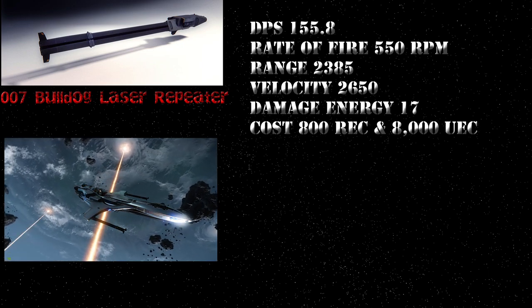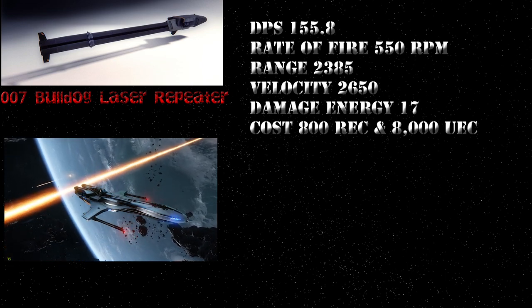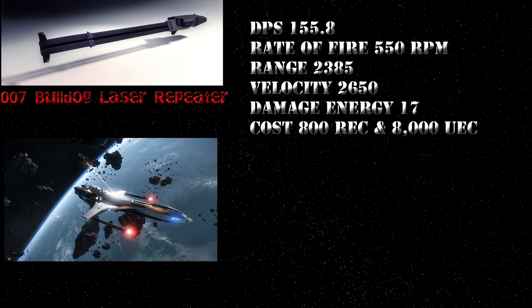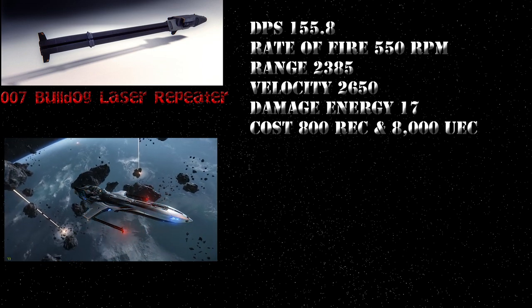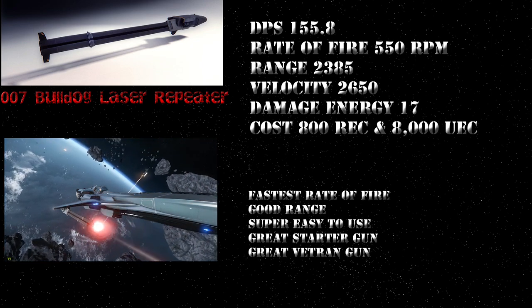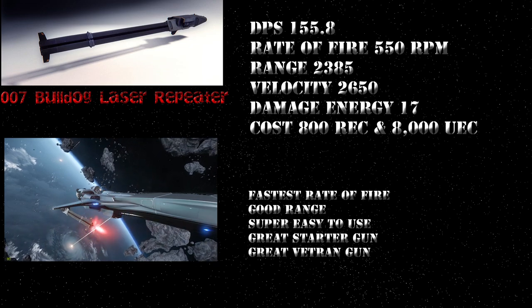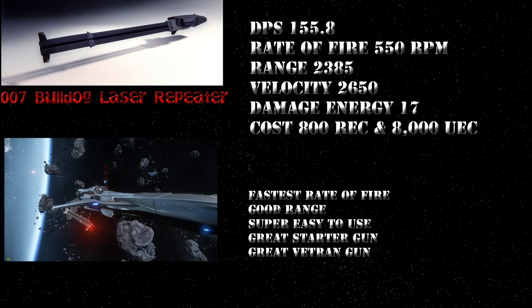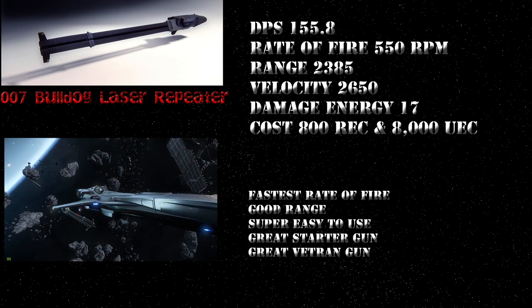The Klassen-Werner 007 Bulldog Laser Repeater. The Laser Repeater has a unique way of dealing with overheating. It has a DPS of 155.8, a rate of fire of 550 RPM, a range of 2385, a velocity of 2650, and an energy damage rating of 17 per round. It costs 800 REC and 8000 UEC. This weapon is the fastest cycling weapon in the class, with very good range and is super easy to use. I would recommend it to anyone just starting out, but it has a legitimate place in any armory.